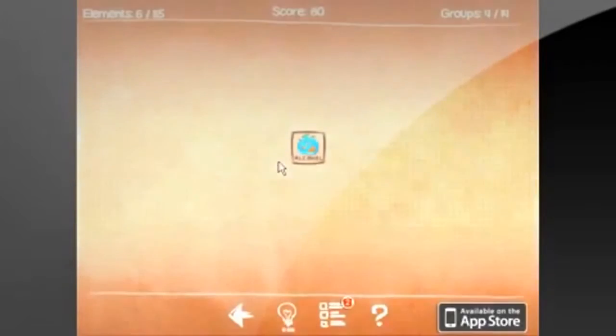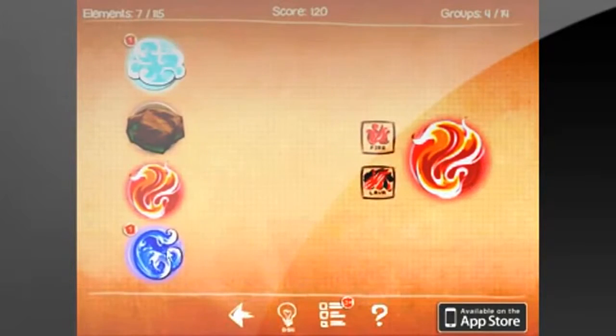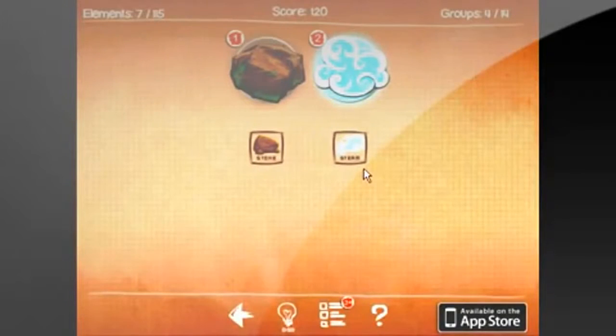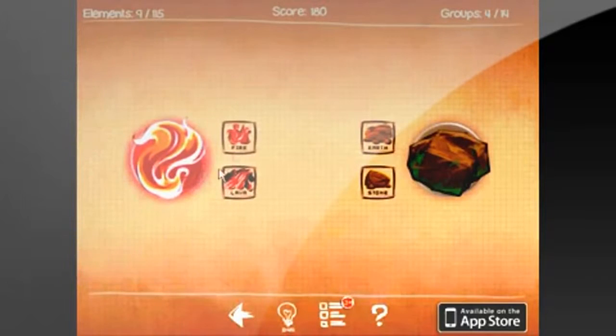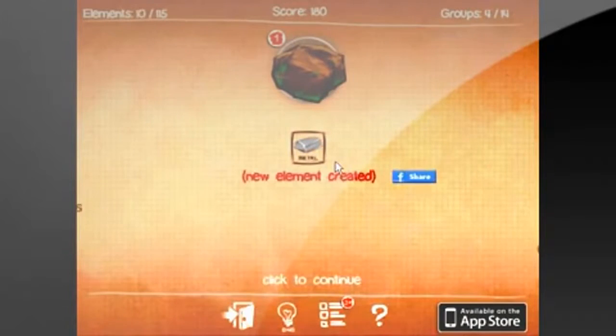We give the sound in this game zero. There aren't that many sounds in this game. There's only a noise when you click and a little hallelujah when you combine two elements. And there's only one song and it loops over and over — it's really not that great and it's kind of annoying. We give graphics one star. They're nice, but there's really not much to see other than the little icons.